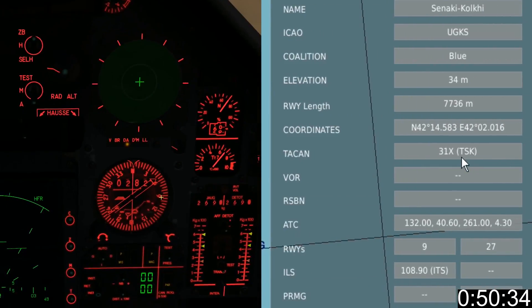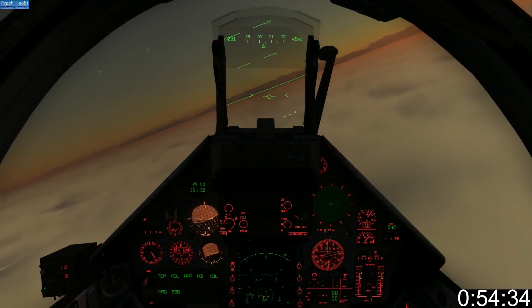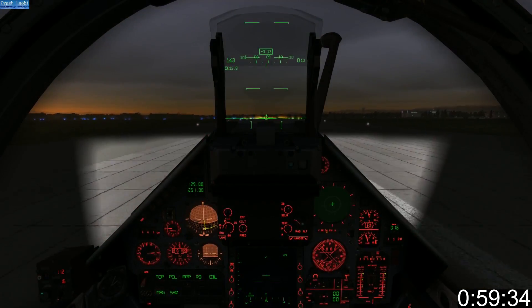Tune the next station and remember the runway heading. Fly until the needle is around 10 degrees from the runway heading, then begin your turn and descent. With the runway ahead, tune ILS, select approach mode, and land.